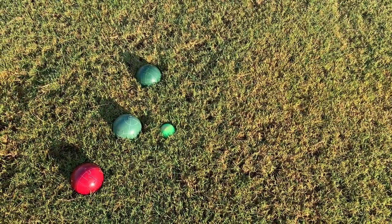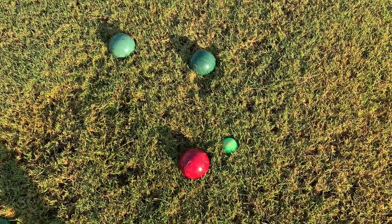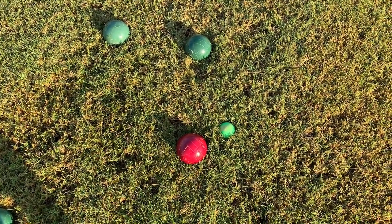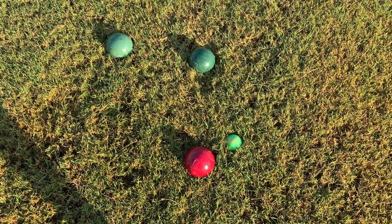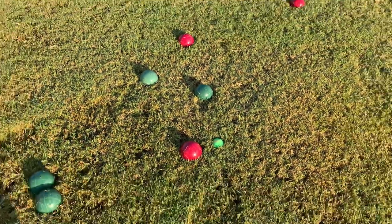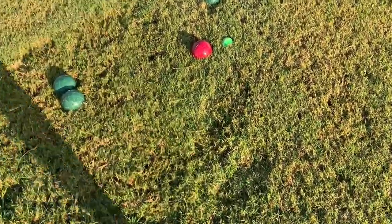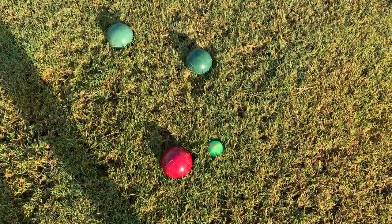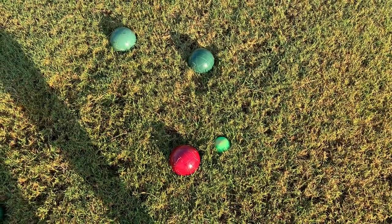That's two points for green, zero points for red. Now I'll switch up the scenario: I have a red ball that's closer to the pallino, and two green balls are further out. Those two green balls are closer in comparison to some other balls, but the red ball is still on the inside. So in this example it would be one point for red.